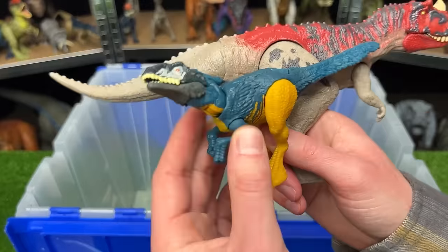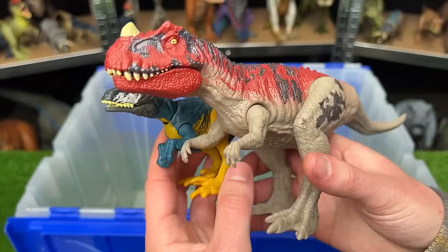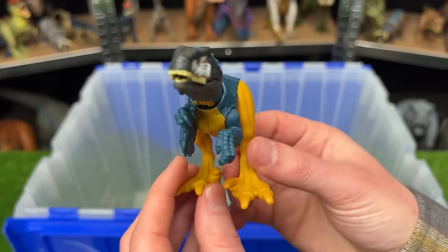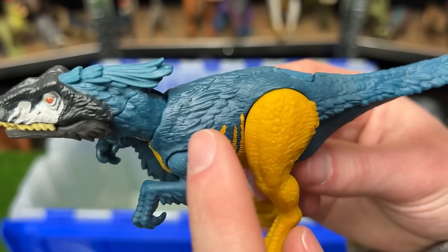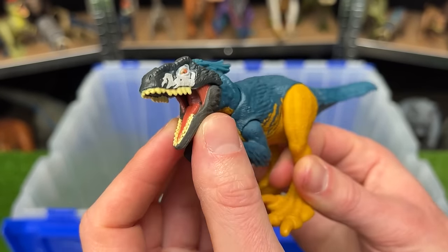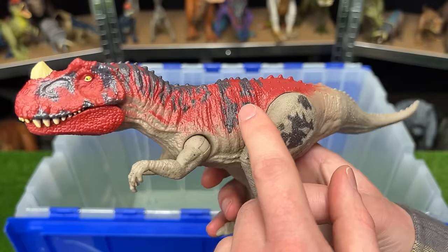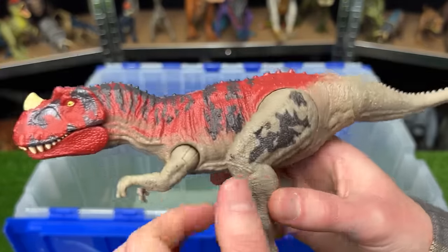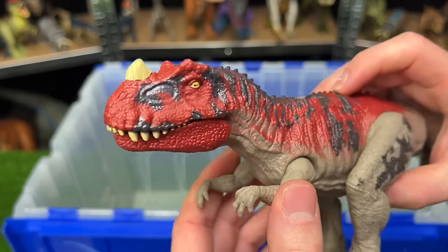Finally, the Dino Tracker's Pyroraptor versus the Primal Attack Ceratosaurus. The Pyroraptor is the smaller of the two but has the coolest coloring — super bright yellow with blue along the rest of its body and feather texturing — though it has no attack feature. The Ceratosaurus is much larger with red in front and tan with black detailing, and has an attack button for chomping and sound effects.